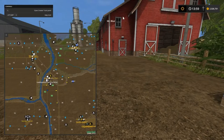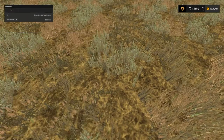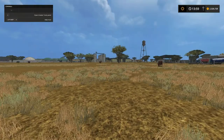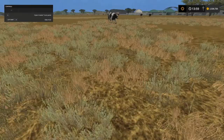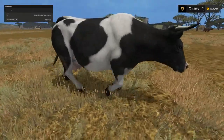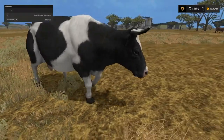We're gonna jump over to our farm shop using our teleporter here. Look like I jumped in the cow pen — that's good. Look at there — here's Betsy! Hey Betsy, how you doing?